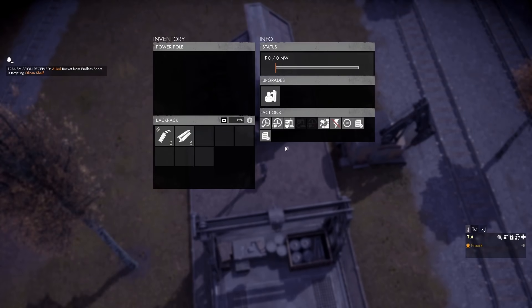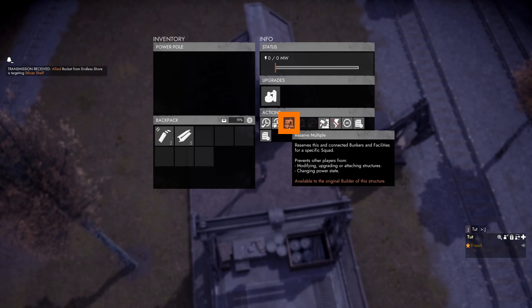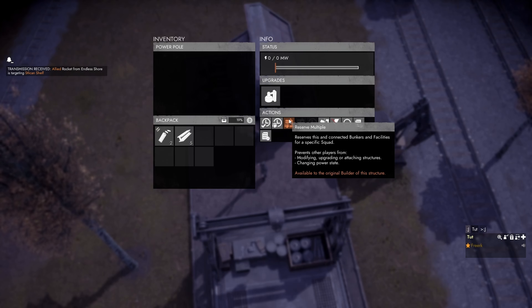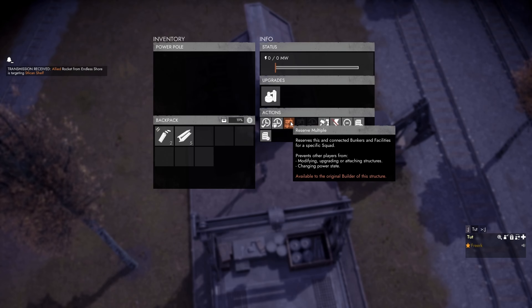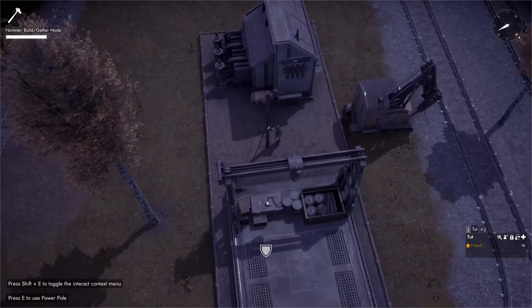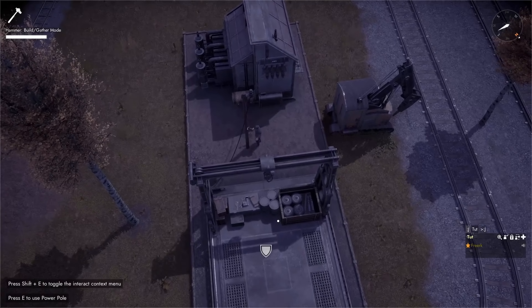We then press E to open the power pole, and if we want to reserve these buildings for our active squad we can press 'reserve multiple'. This prevents others from modifying, upgrading, or changing the power state of our structures — meaning people not in my squad cannot turn on the diesel power plant without my consent. We select our current squad, press OK, and we can see that reserved three structures: the diesel power plant, the power pole, and the small assembly station.